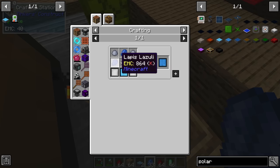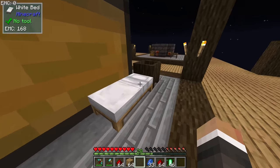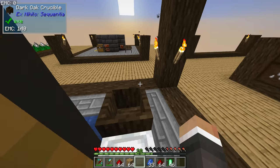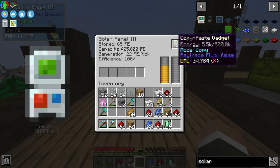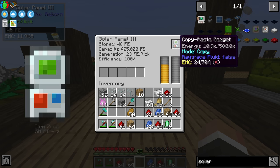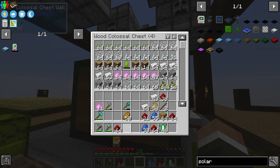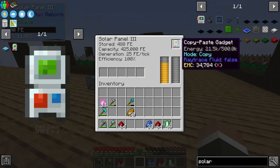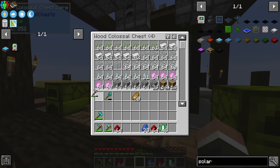Tier four isn't too bad — we'd just need two more tier threes and photovoltaic cell tier two which only requires clay and lapis. But I think tier three is probably fast enough for now. If we quickly sleep to skip to daytime, we can throw our copy-paste gadget into one of the solar panels and it starts filling up quickly — already at seven, eight, nine, ten thousand. It'll still take a while to reach 500,000 but we don't need that much to start using the gadget. With two solar panels we can always swap between them for a quick boost.